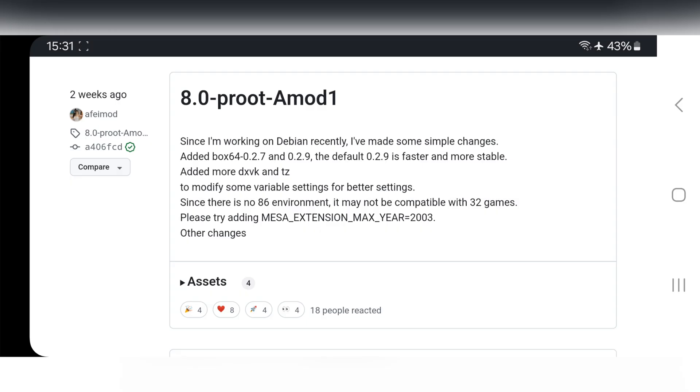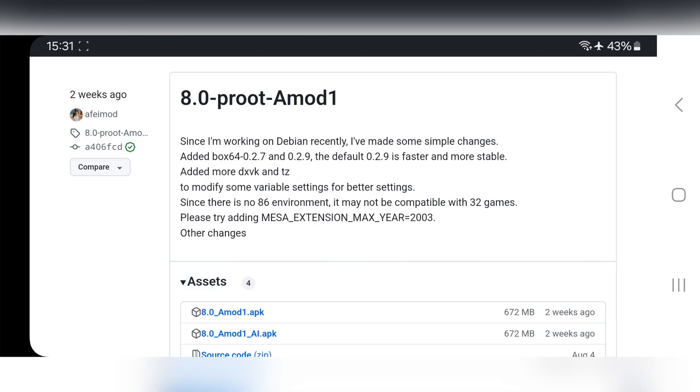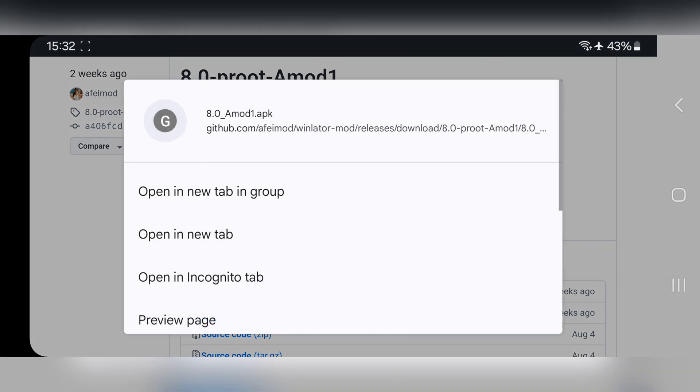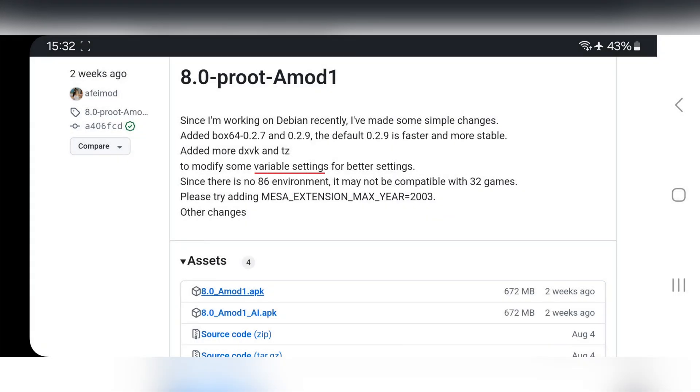In this update, they made some changes — like they added Box64 versions 0.2.7 and 0.2.9. By default, they mentioned that 0.2.9 is faster and more stable. They also modified some variable settings and other things got fixed.